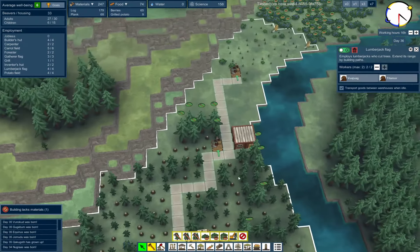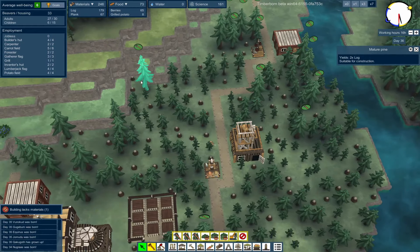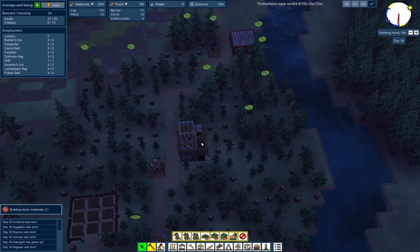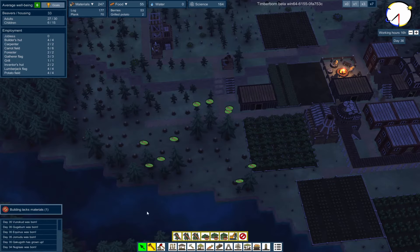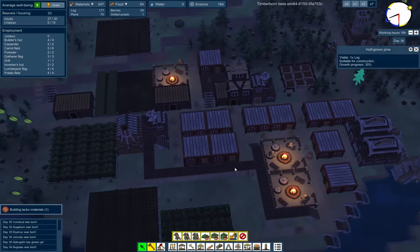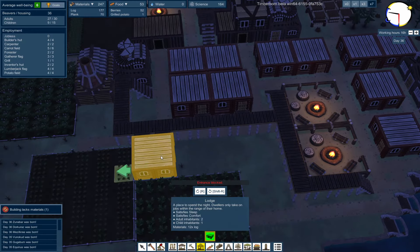I have some trees to cut down up here as well. Any time a tree grows to maturity it automatically gets earmarked for deconstruction, so I'm going to uncheck that for now because I want them to focus on these trees over here. Let's do a house — this will use up some of my planks.